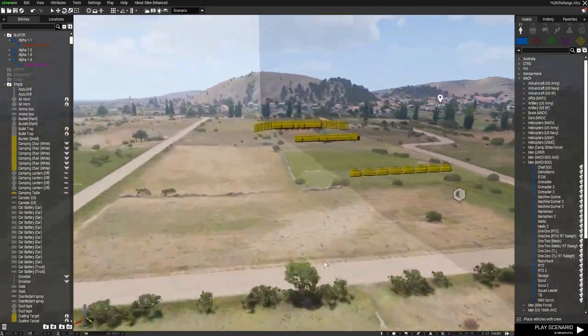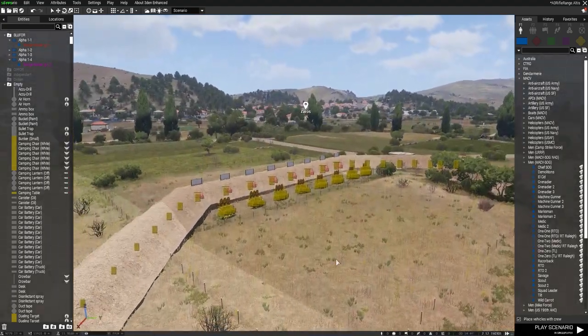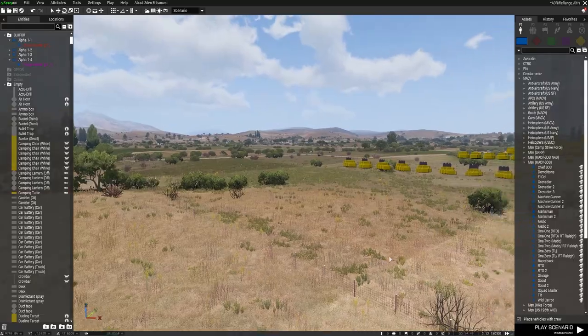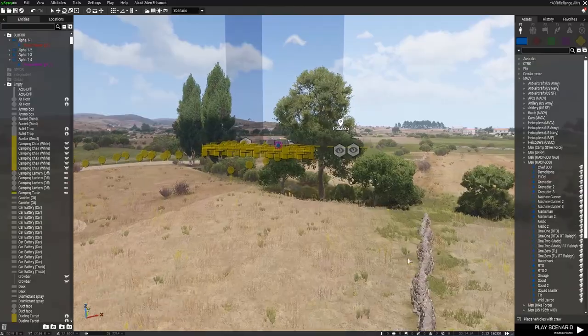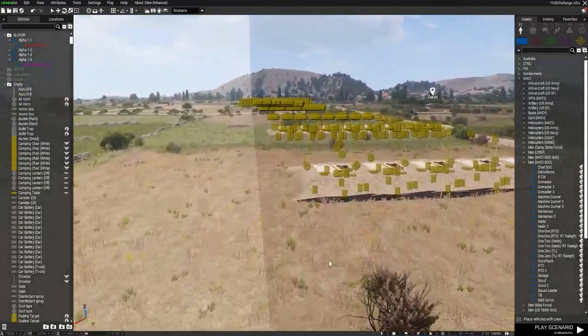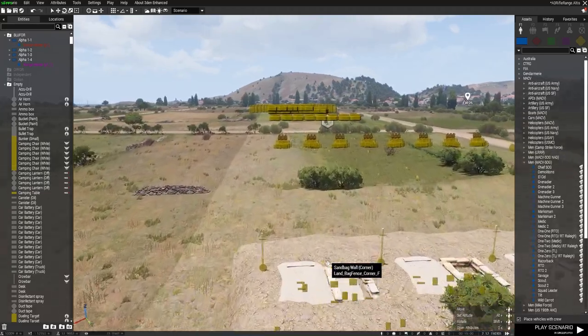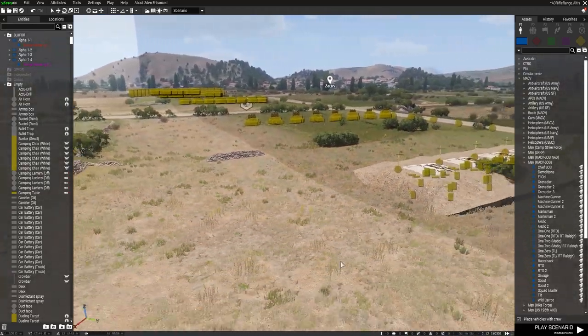Quickly showing you inside the script folder for this system — just to show you a couple of things. There's not a lot you need to play with, but you can actually add your own range practices, with targets popping up at various intervals and various ranges, basically based on what you want for your community.